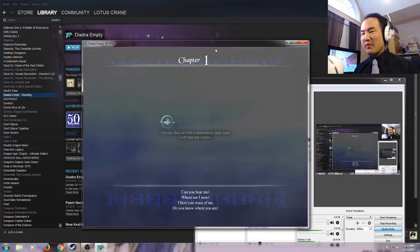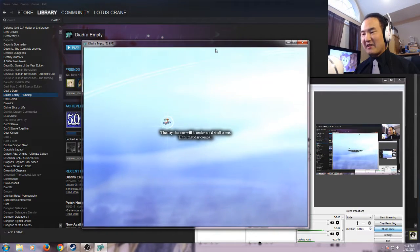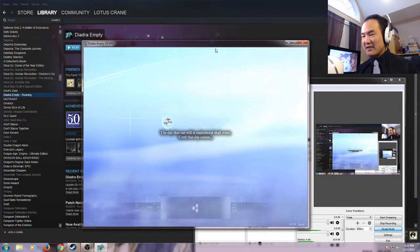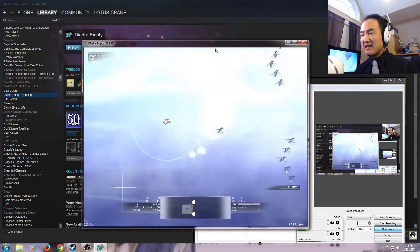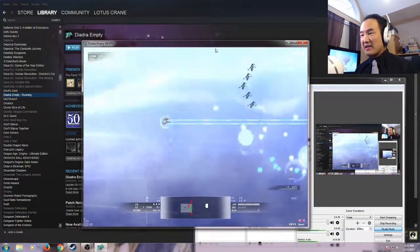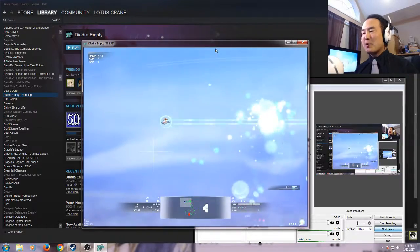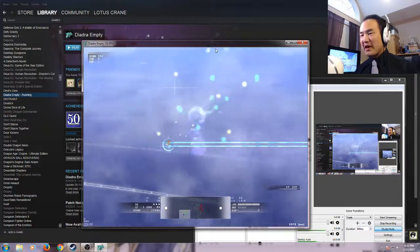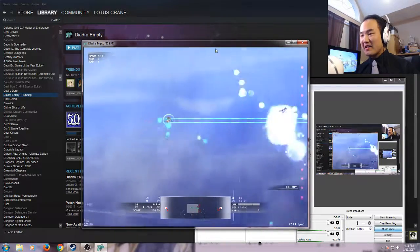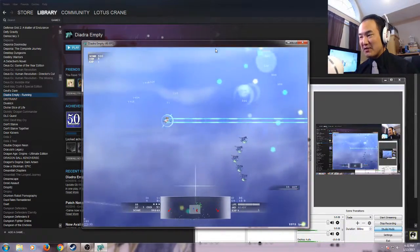Earlier I mentioned this was a free-roaming shmup, as opposed to a vertical or horizontal one. Even though the general orientation of the game is horizontal, it's free-roaming like Aquakitty Milkmine Defender, in that the map doesn't scroll by you. It's just one continuous field that you go back and forth in to engage enemies.